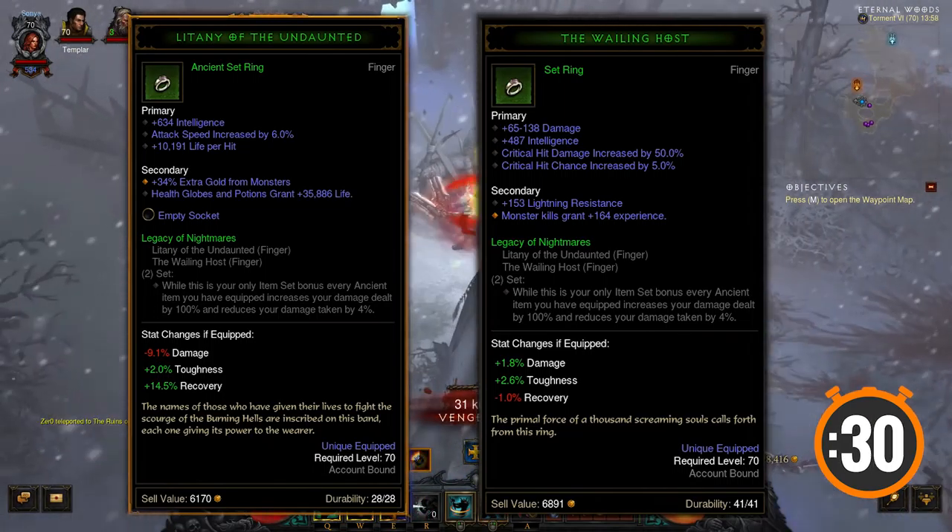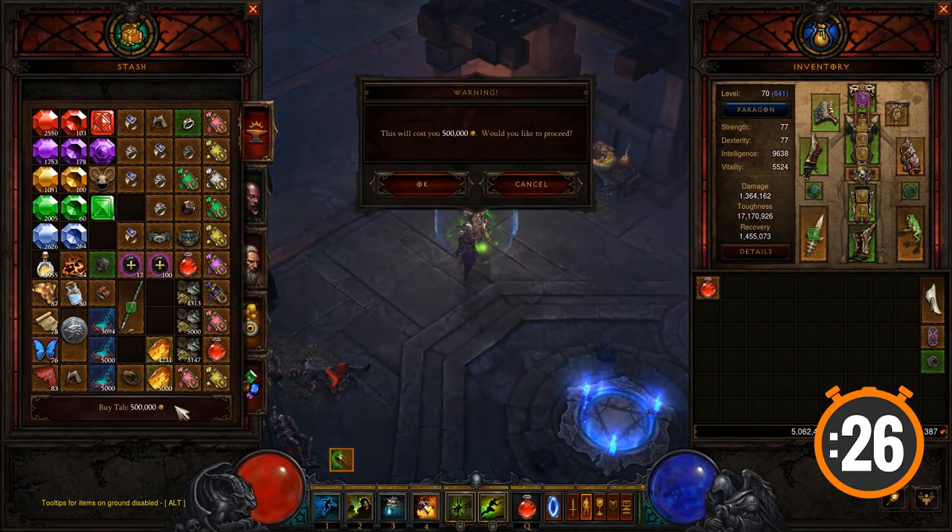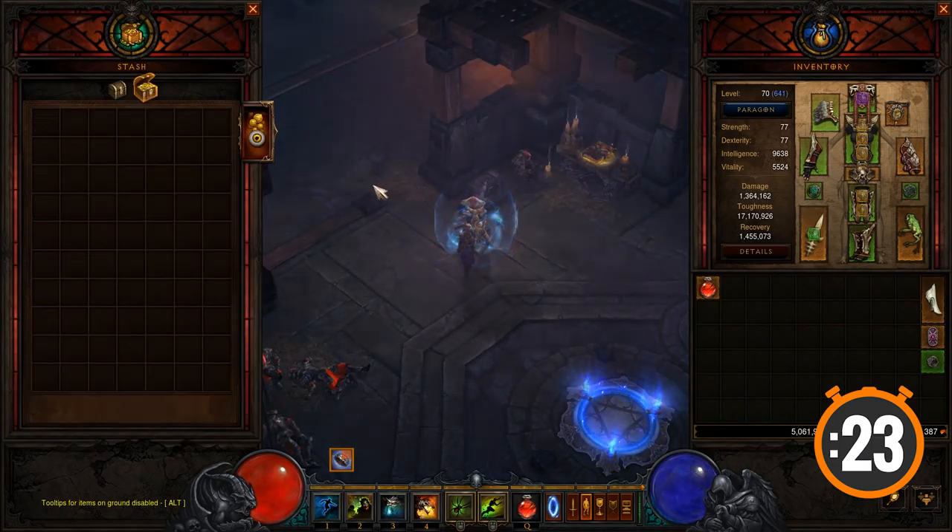However, the gear needs to be ancient quality. The buff bar has been streamlined to keep the UI less cluttered, and additional stash tabs have been granted via gold and seasonal rewards.